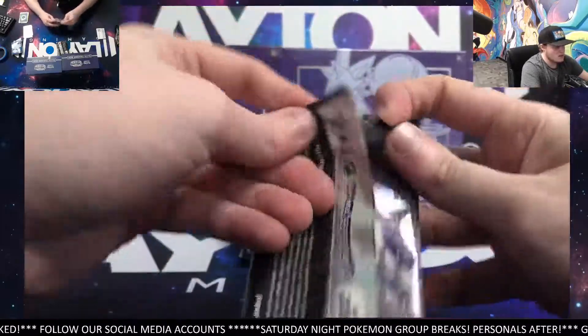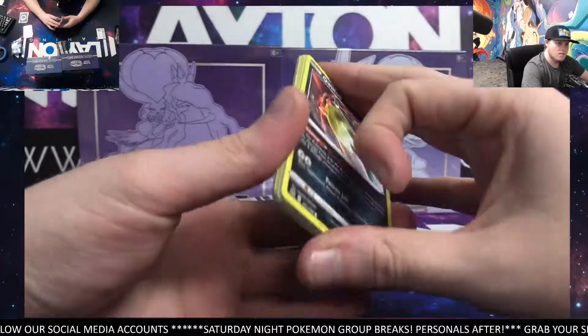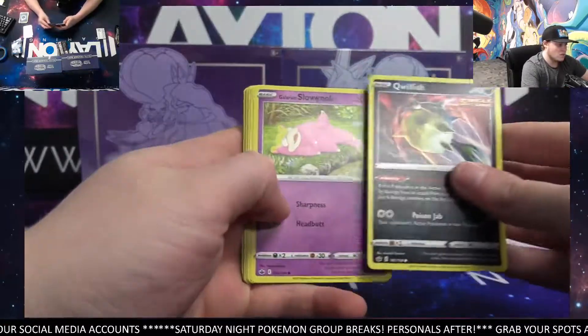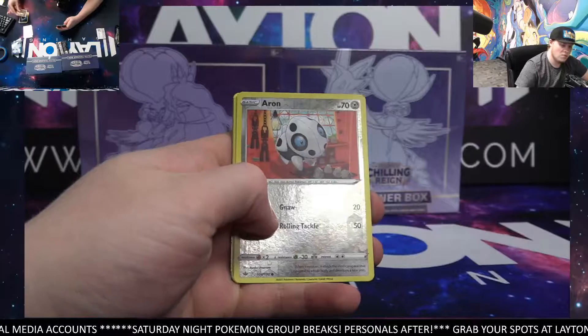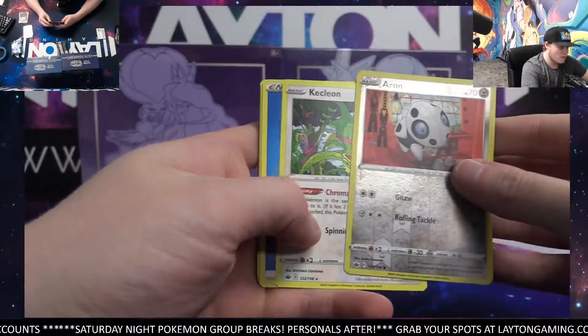Packs are all different orientations in this box, kind of strange. Yeah, Calyrex is really really good. A really really cool character. Ice Rider or Shadow Rider.